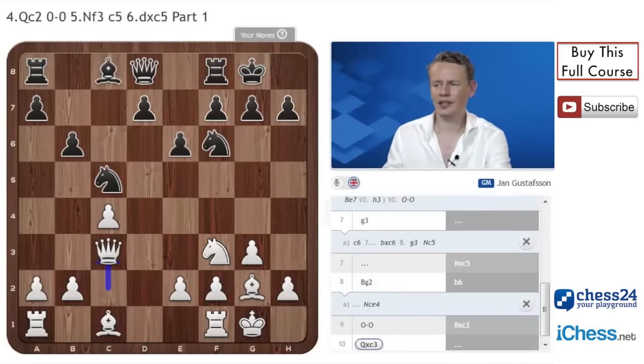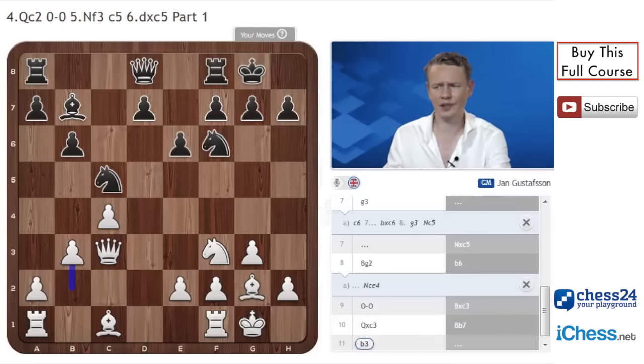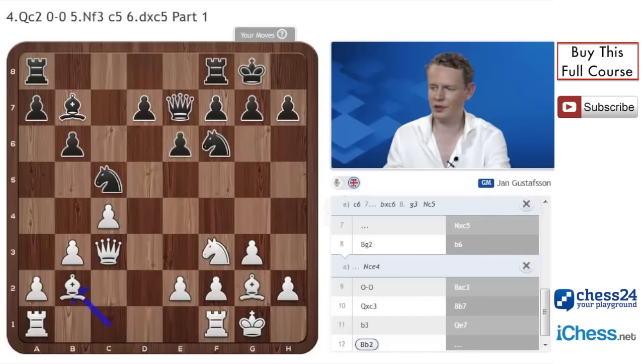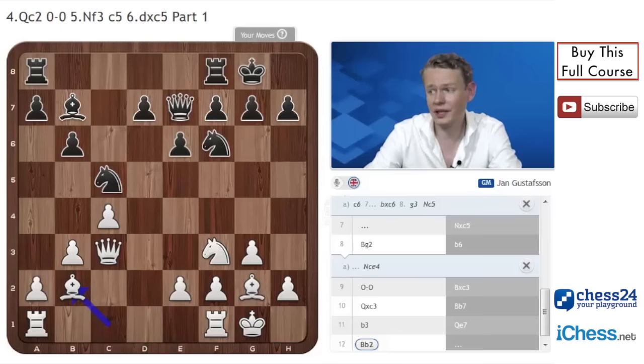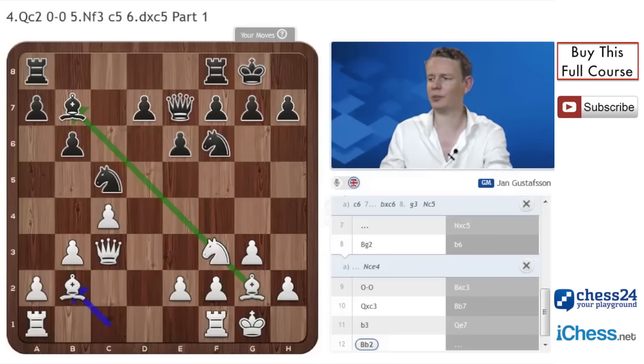Let's assume black takes on c3, queen takes, and plays Bb7. Once again, white has the two bishops pretty much for free, and I think white is better here. I like the move b3, tending to put the bishop on b2 or even on a3 depending on circumstances, but most of the time we go to b2. After, let's say, Qe7, Bb2 — I think white is just a little better. It's not the end of the world for black, because he did manage to oppose the other bishop, but white does have an advantage because of his well-coordinated pieces and his bishop pair.